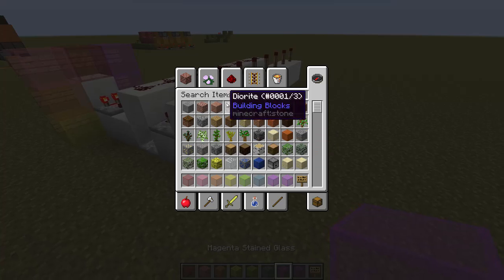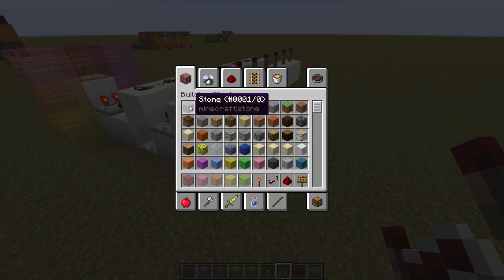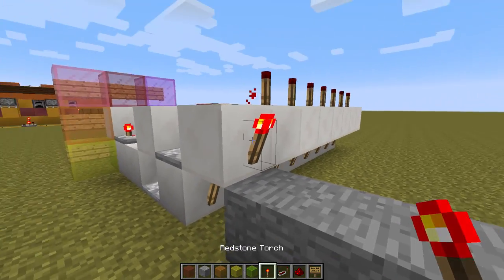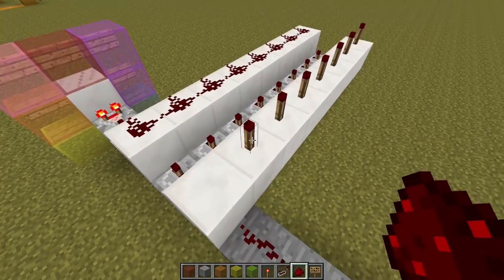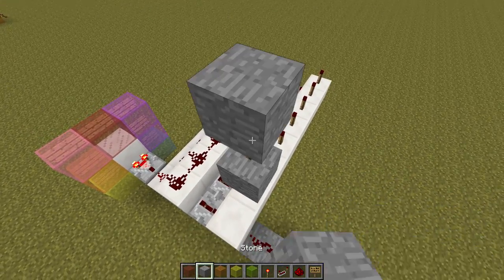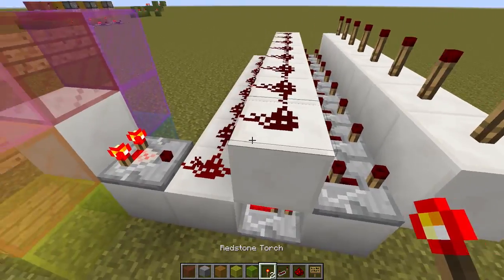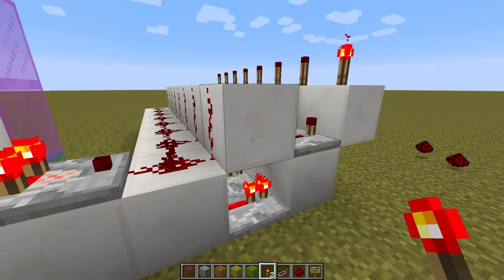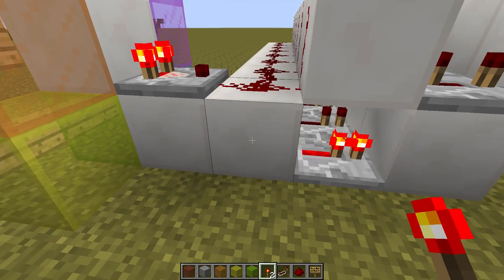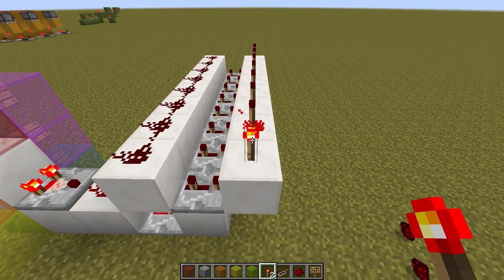You can have this come out this way, you can put the torch there, you can have it go up, you can do a redstone tower up like this. Possibilities are endless. Here's how it works essentially: at the signal that is the correct signal — what makes the torch turn on — you'll notice that this redstone dust is powered, which is powering this block, powering the repeater, powering this, and turning that redstone torch off, which is allowing this to turn on.